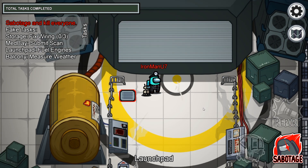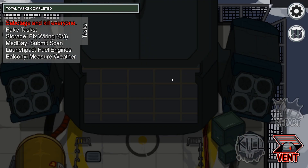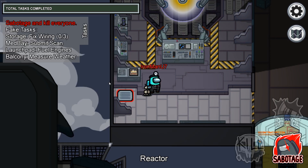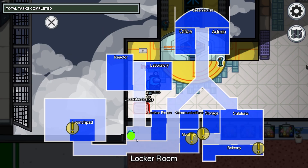The first vent we're going to cover is the launch pad vent, located in the northwest part of the launch pad room, right here. This vent is connected to two other vents: the first one being in the southwest corner of the reactor room, located right here on the map. And the second vent it's connected to is located in the southwest corner of the locker room, here it is on the map.